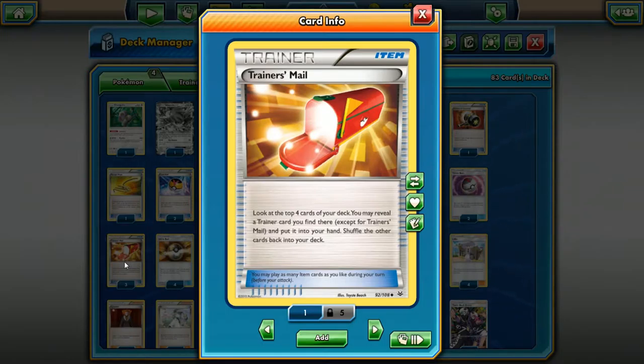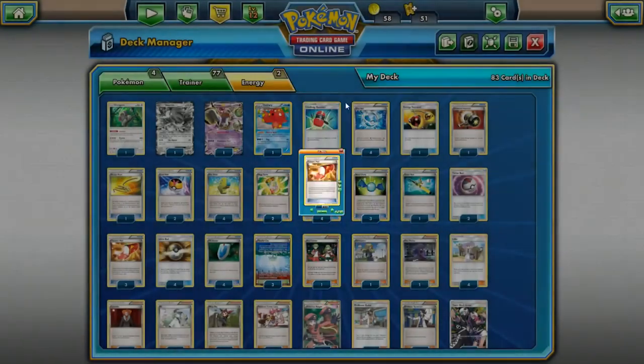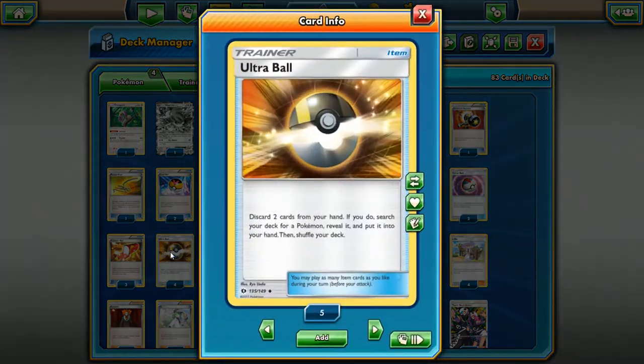Trainer's Mail — most decks right now are running three to four copies because it lets you hit those Trainer cards. In my Mega Gardevoir deck I play four just to always make sure I hit those Spirit Links, Ultra Balls, and supporters. It gets you out of a lot of tough situations. Definitely a good card to pick up now, and it's pretty cheap — sitting around two dollars right now last time I checked.